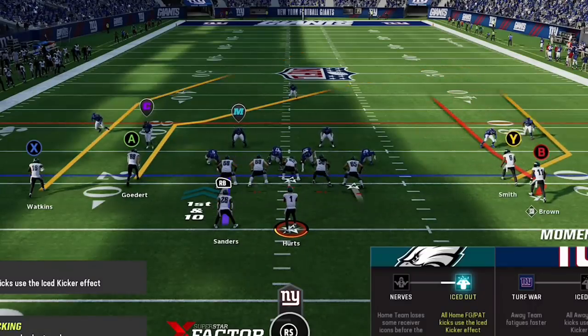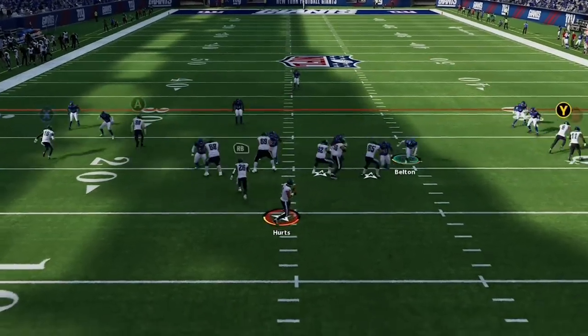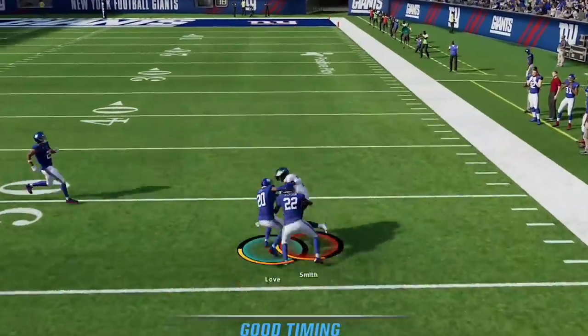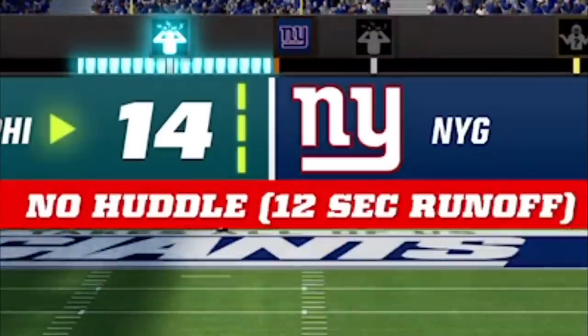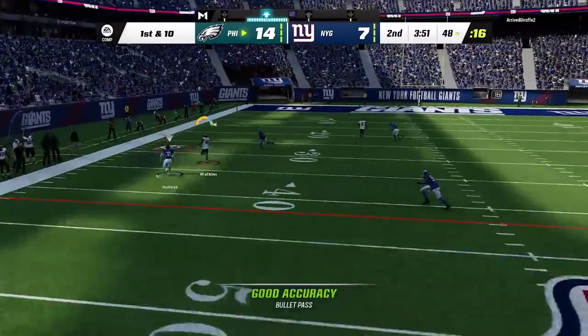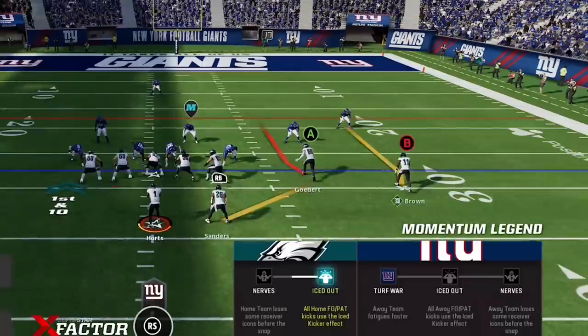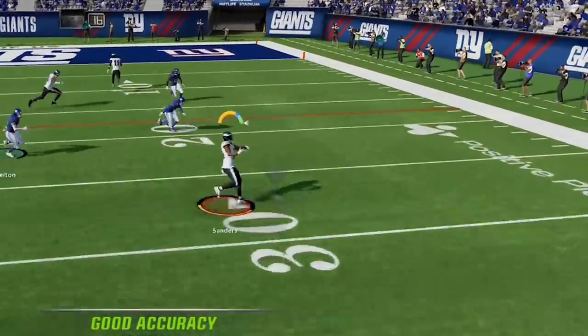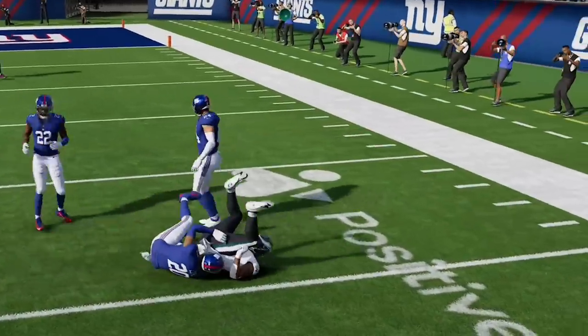Back on offense I read cover 3 again, so right back to the fade out. But he user blitzes me off the edge forcing an early throw, so I have to come back to the ball and Moss the defender. Then I run a hurry up and switch to the sail and pivot, doing the same trick from the corner strike. Then I go back to the Y sail play, which is my new red zone offense for this game, and you can see that it works better against cover 3 than the drive H wheel.